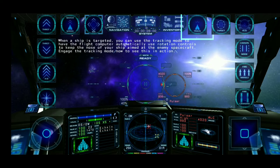When a ship is targeted, you can use the tracking mode to have the flight computer automatically use rotation controls to keep the nose of your ship aimed at the enemy spacecraft. Engage the tracking mode now to see this in action.